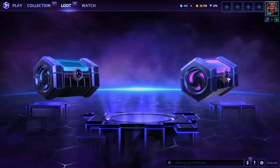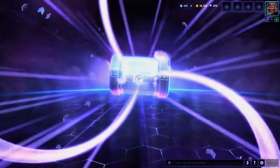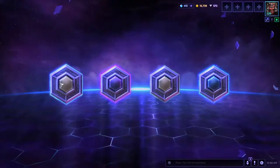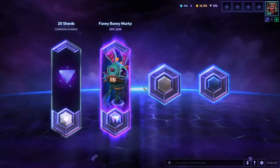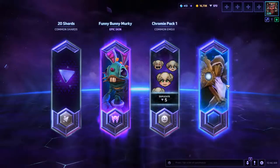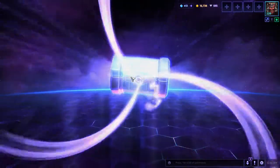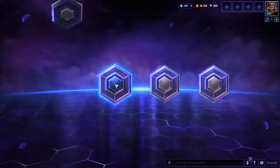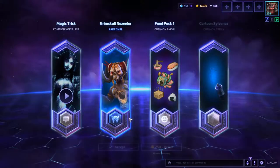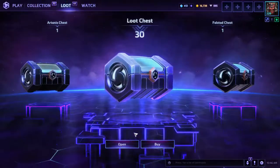Eight rare chests, two epic chests, one Artanis chest — we're gonna open those up momentarily. Oh, and another epic! The bunny rabbit, the Easter Murky! Nazebo skin — I actually really like that Nazebo skin, that's cool.